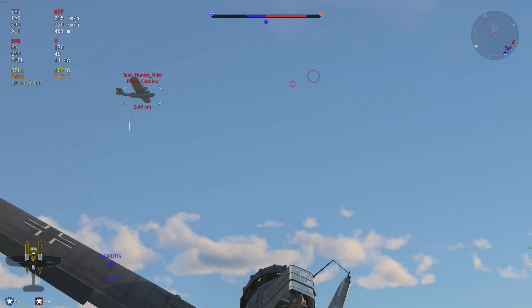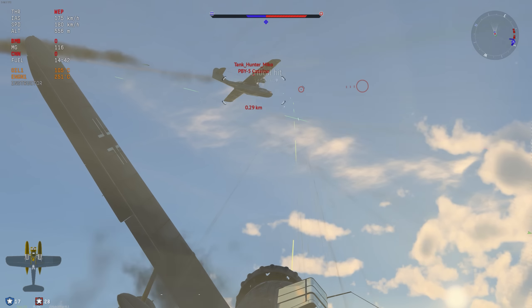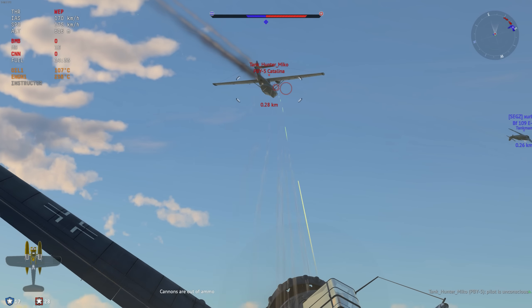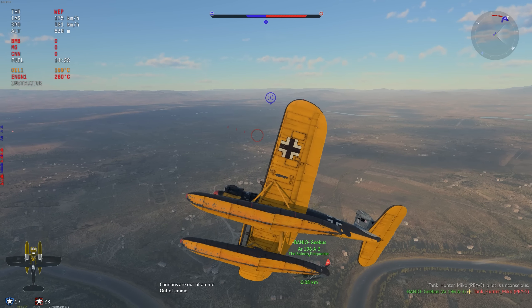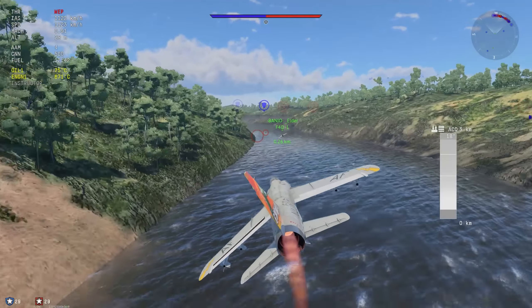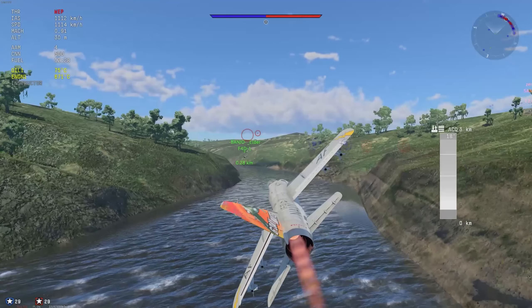The second vehicle is the Urato 196 A3. There are two versions of this one — the event German float plane and I believe it's 450 or 350 Golden Eagles on the Swedish tech tree. There is another variant of this aircraft with a belt-fed machine gun rather than a drum-fed machine gun, so they should probably have at least one as a tech tree vehicle.